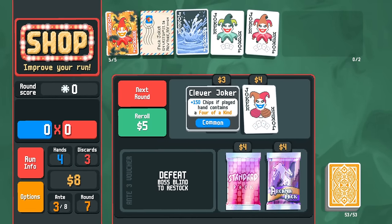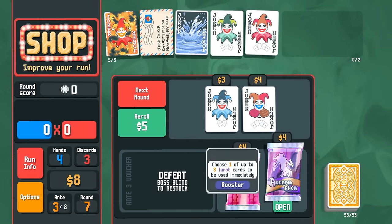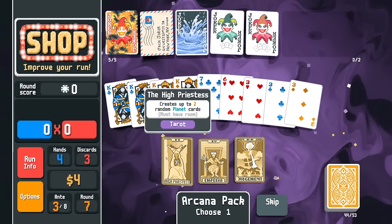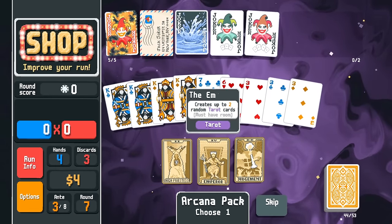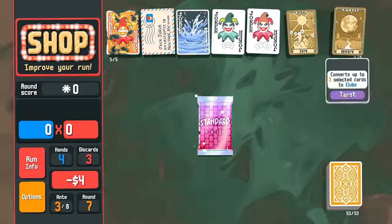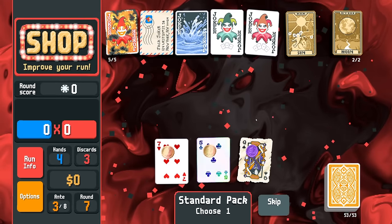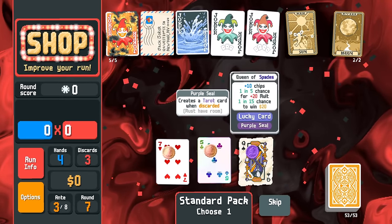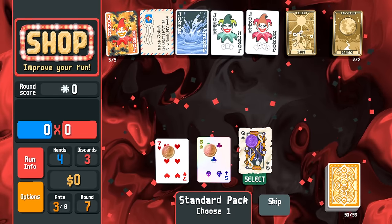This game really wants us to lean into the five of a kind — I don't want to, though. Sun and Moon — Pokémon! We get a queen of spades. We need 11.2k for this next blind.